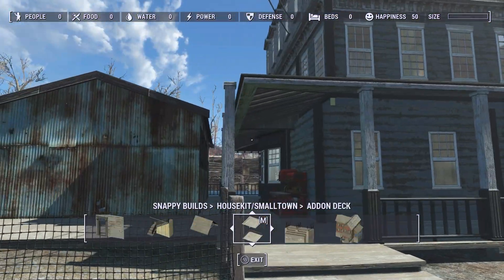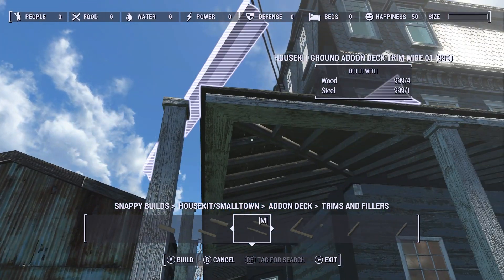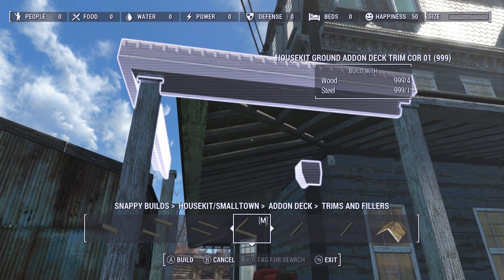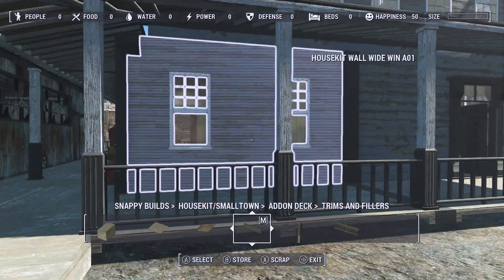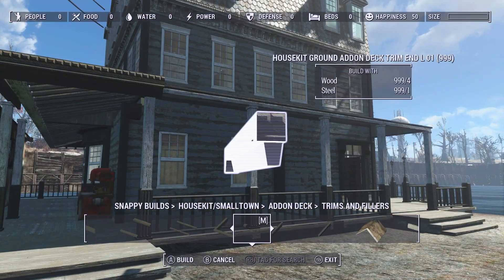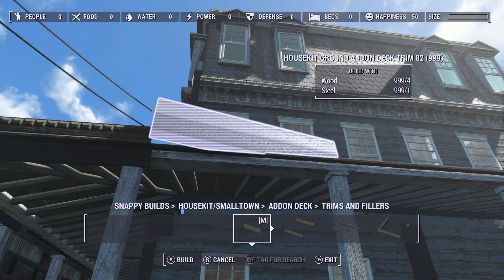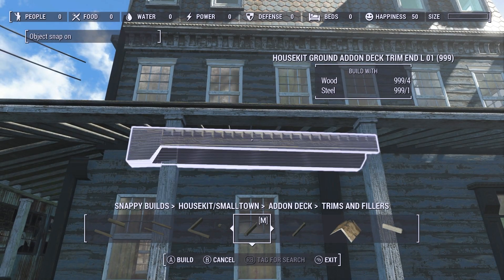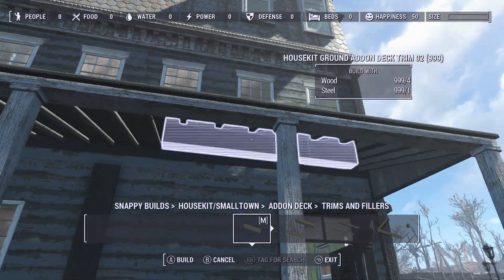Ha ha ha. Oh well, that's what happens. Some filler stuff here — not working. That would actually work but it won't snap, which is kind of a problem. Let me try to re-select that trim piece. Yeah, it won't snap. Can I turn that off by accident? I just did now. That's really weird — I don't know why it won't snap to any of them.